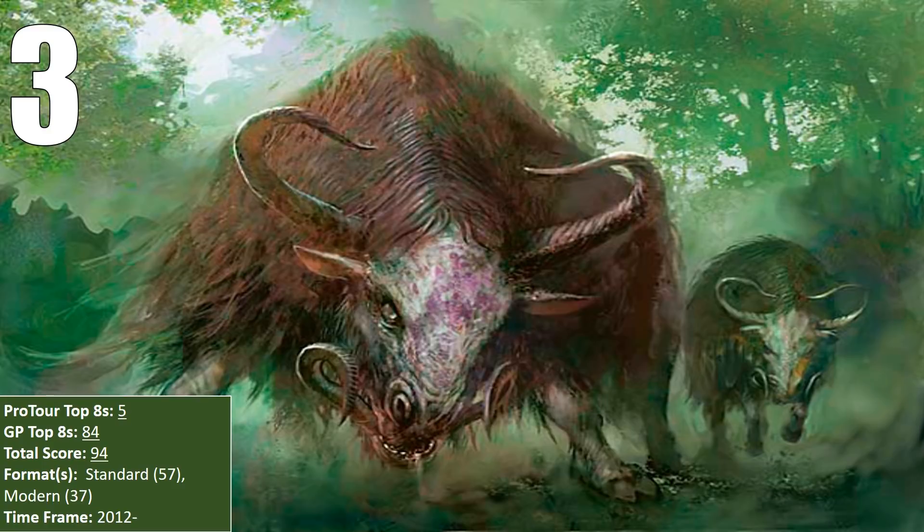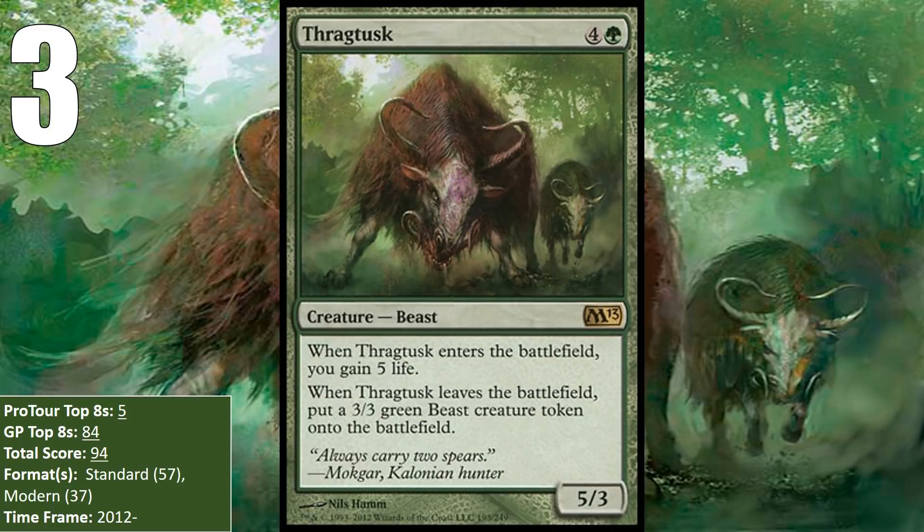At number 3, we have what is one of my favorite cards ever, and that is Thragtusk. A five-mana 5/3 that gains you five life and leaves behind a 3/3 Beast when it dies is just a monster. Like the Baloth, it is the kind of card that really makes an aggro player bash their head against a wall, between the life gain and the ability to block twice with the two bodies. In other matchups, it can just serve as a win condition, beating your opponent to death with those tusks. It saw play in most midrange and control decks that were playing green, doing the most work in Jund and Bant Control.